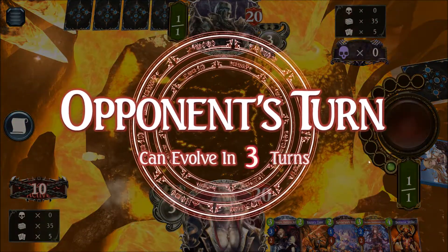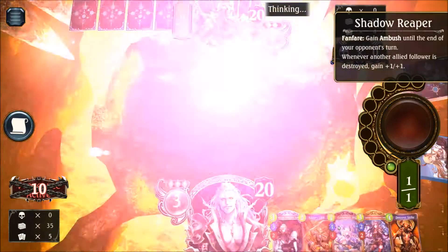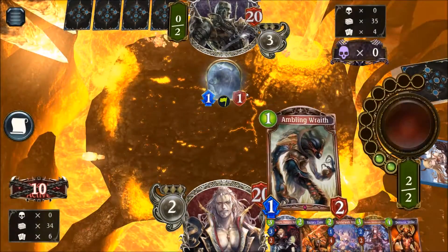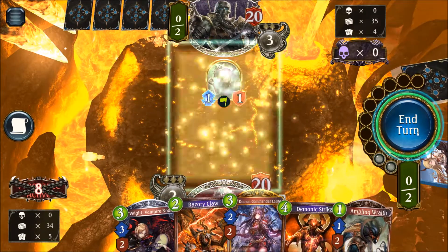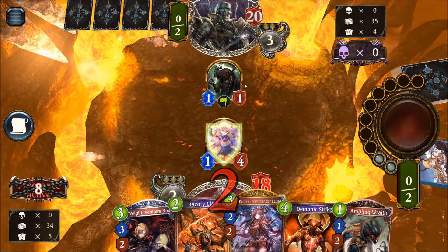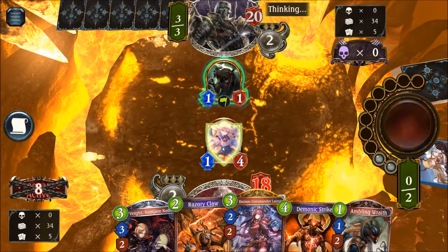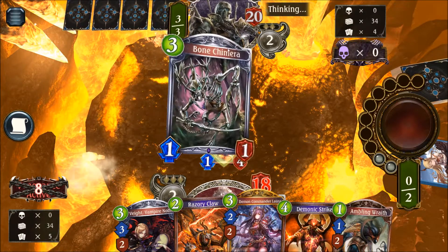We are starting with the Spiderweb Imp. Spiderweb Imp is dealing two damage to our face — totally fine. There's a Shadow Reaper; he's dropping that early without another unit on the board, so the Reaper stays at 1-1 and we can just kill it with the Spiderweb Imp. That's a situation where you don't want to just go for the face.